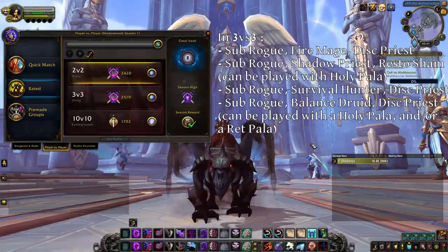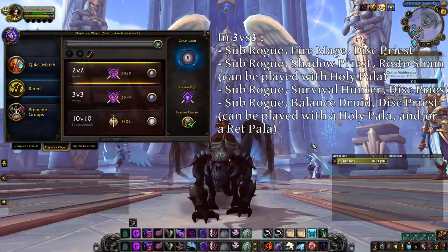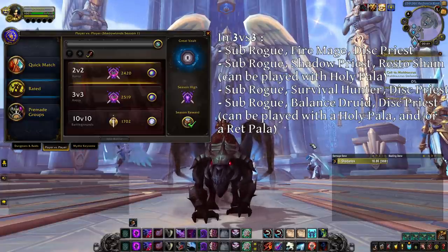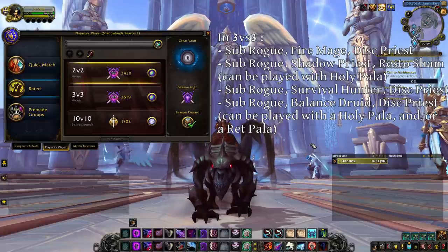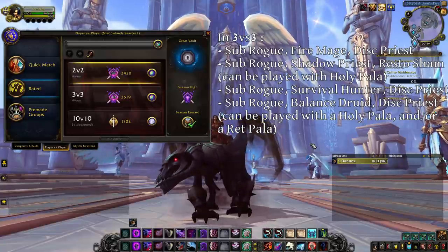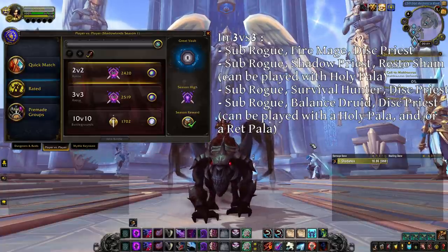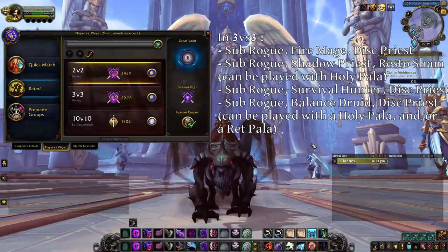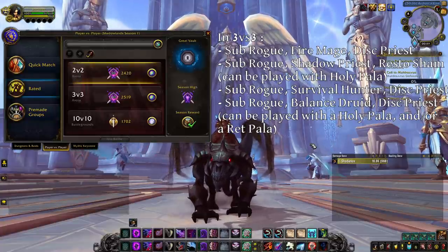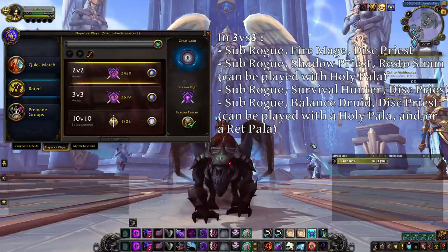Aside from RMP, you can play RPS — Sub-Rogue, Shadow Priest, Restoration Shaman — with successful results. I personally only played it a few times, so I'm not the most qualified person to give advice on that comp. You can also play it with a Holy Paladin. Another comp you can play is Sub-Rogue Survival Hunter Discipline Priest. It is kind of similar to Rogue Mage — you want to stun the enemy healer into a Freezing Trap for your combo, while you Cheap Shot and nuke one of the DPS. It isn't as good as RMP and you need to play better to make it work in the current meta, but it's definitely viable. It also works with a Marksmanship Hunter, but I think it isn't as good even though you have better burst.